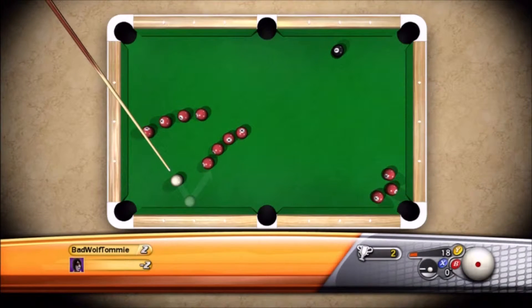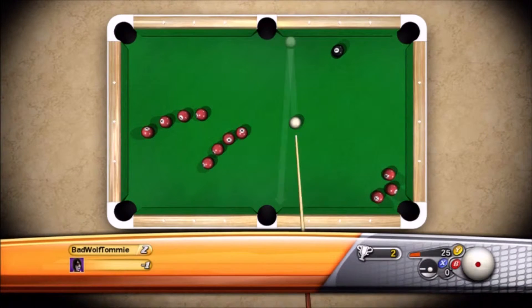For this table you avoid the red. The first shot I thought was important to just get the cue ball over to the side with the eight ball and then focus on lining up the eight ball shot. It does take both your hits but it still gives you par on the table, so in the end I found it to be worth it.